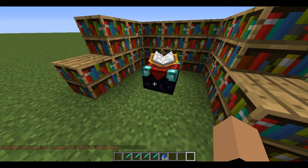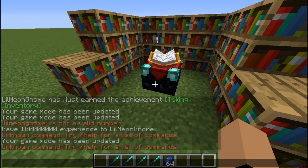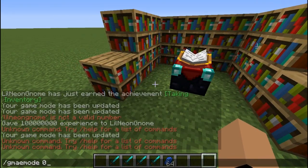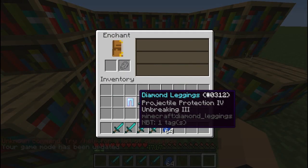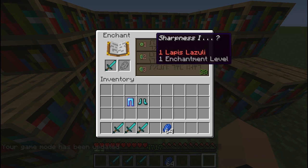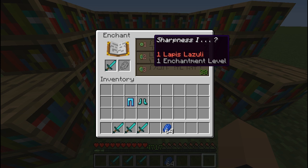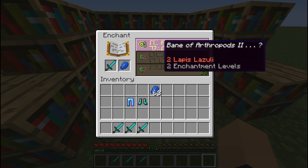So if I go into game mode 0 — full screen — okay. So I'm going to have all these levels, and basically what you do is you put in your sword. You get one lapis for this. It kind of tells you what you're going to get for sure — sharpness 1 — and I can get all these other things, but I need to use one piece of lapis to unlock this enchantment.